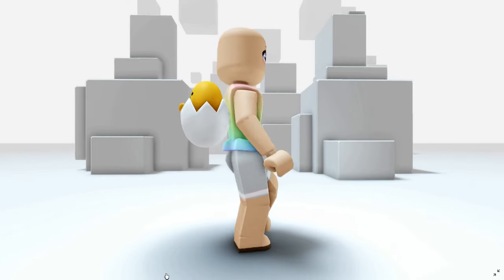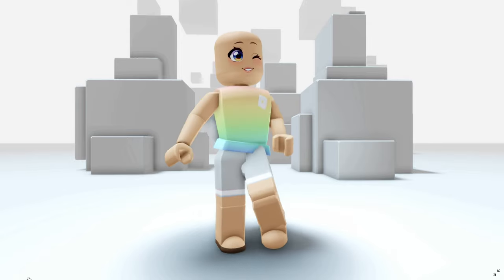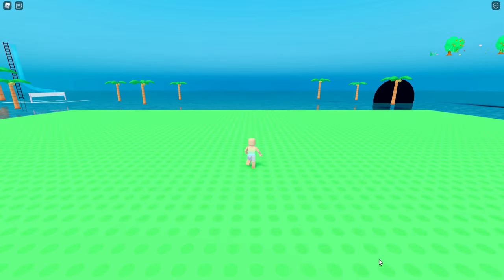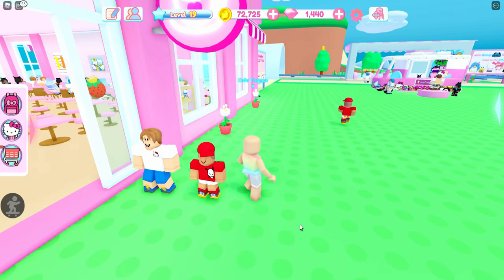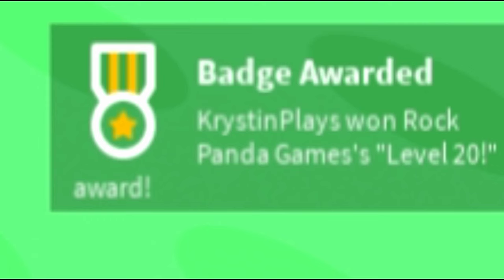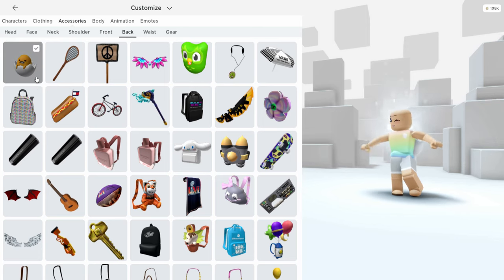Do you want to know how to get this backpack completely for free? Stay tuned. Let's go ahead and join Hello Kitty Cafe. Once you get into the game, you're going to want to get to Level 20. Here I am finally reaching it after building my cafe and playing, and now we've just got the badge which means we have the item. Let's go ahead and check it out!